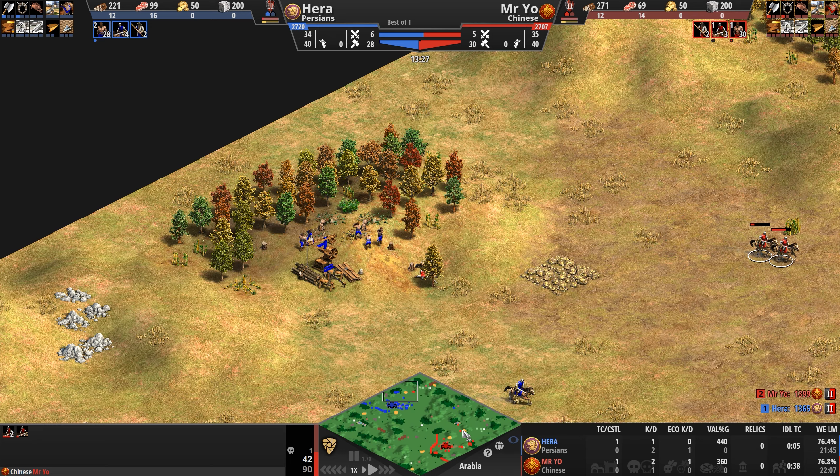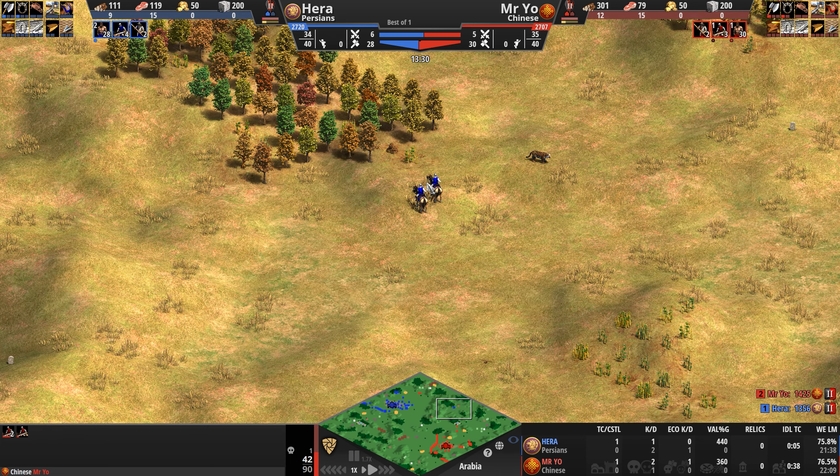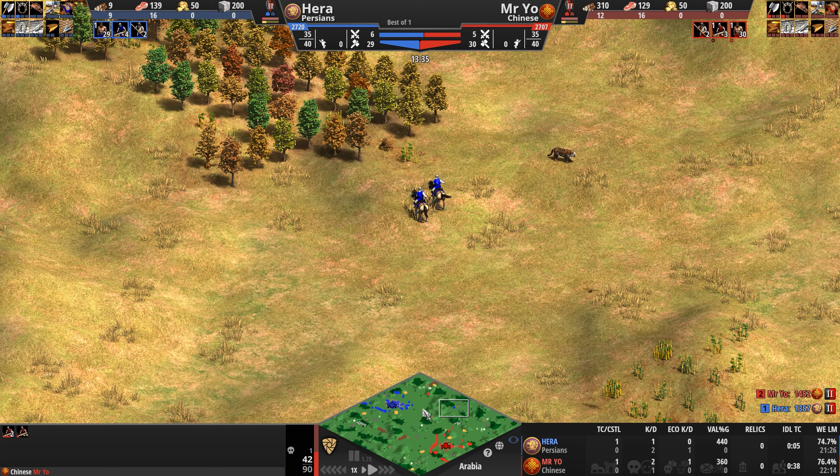Mr. Yo considers pushing further but decides to disengage — and does end up losing a scout in the process. A loss here for Mr. Yo, and Hera's first kill of the match. Let's take a look at the bases as the players disengage.